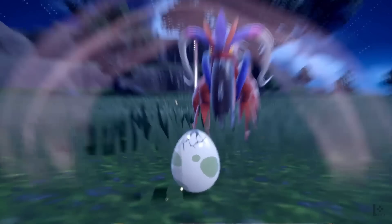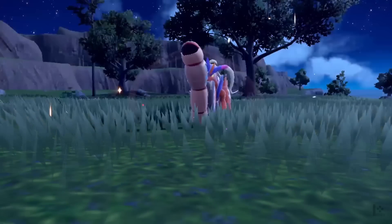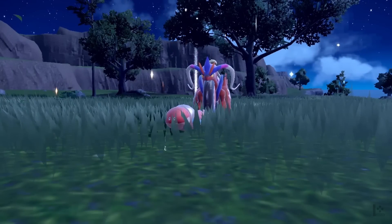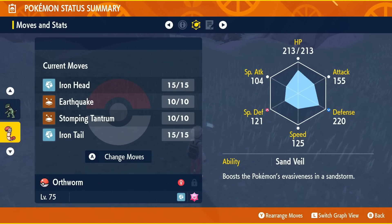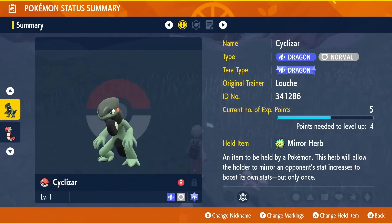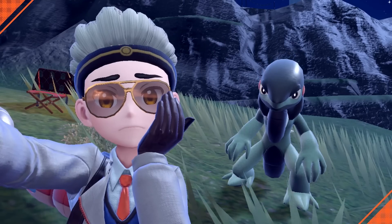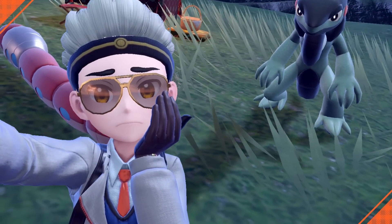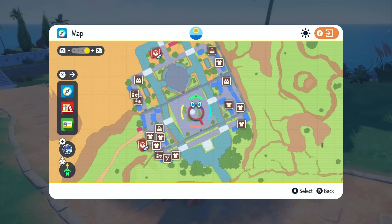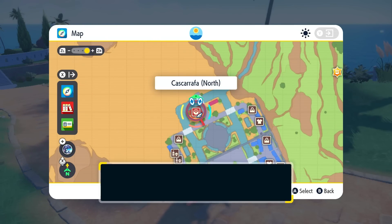Here's an extra tip about egg moves. Egg moves used to require breeding, but in this generation they're easier than ever. Just throw two Pokemon from the same egg group into your party for a picnic and put a Mirror Herb on the Pokemon that you want to learn the move. It's incredibly simple. You can find the Mirror Herb at the Delibird Presents store in Cascarrafa.